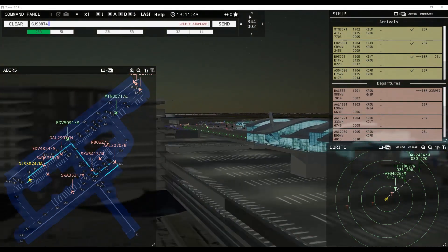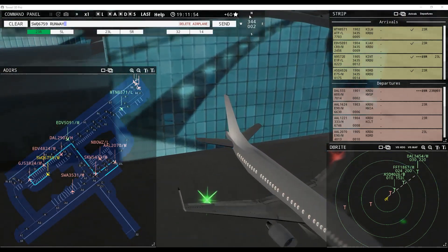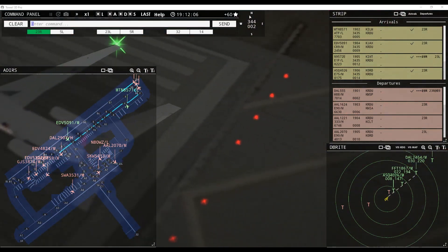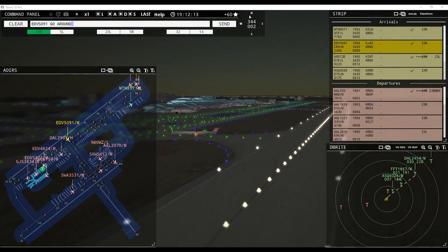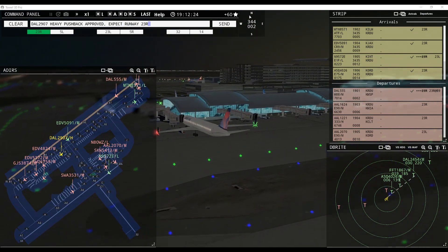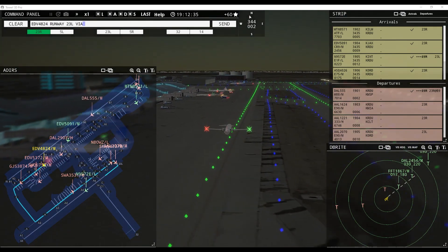Linberg 3874, runway 23 left via Foxtrot Echo Alpha. Swift Flight 6759, runway 23 left via Foxtrot Echo Alpha. Delta 555 on runway 23 right. Endeavor 5091, taxi to terminal via Bravo. Delta 2907 heavy, pushback approved, expect runway 23R. Endeavor 4824, runway 23L via Foxtrot Alpha. Endeavor 5372, request pushback — pushback approved, expect runway 23L via Foxtrot Echo Alpha.